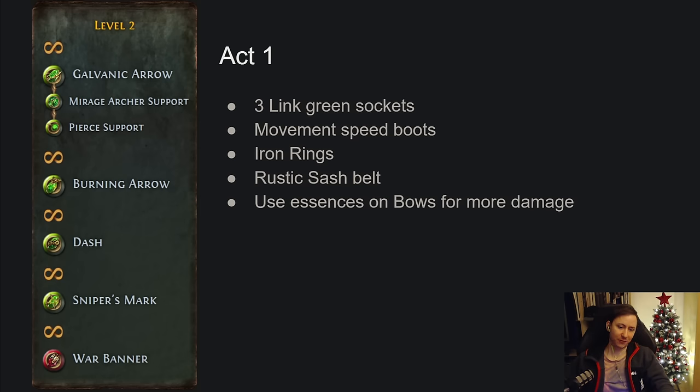Starting Act 1 from level 2, you want to look for a three-link — you don't necessarily have to have it anywhere specific, the infinity symbol means you can socket those gems anywhere. Look for movement speed boots, iron rings for damage, and a rustic sash. Never skip essences early because you can use them on your bow, or on boots if you need movement speed. At level 2, use Galvanic Arrow linked to Mirage Archer and Pierce Support. Keep Burning Arrow as a separate skill for tanky rares, letting Mirage Archer do the work.